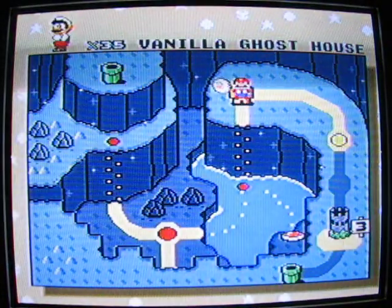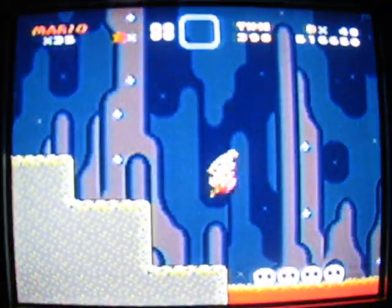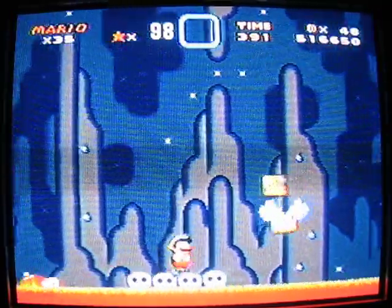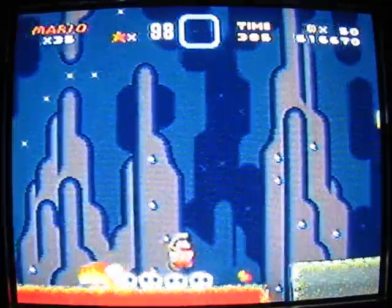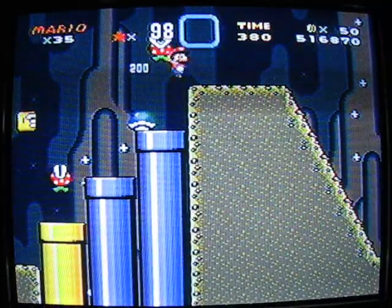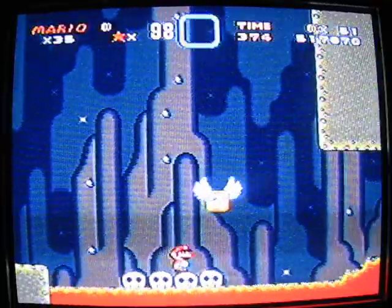And let's go to Vanilla Dome 3 — this only has one exit, so let's go. Ooh, lava! I love lava. Does that mean there's going to be some Blargs? Yes, there's a Blarg. See the ice and the lava? You can spin jump off those, by the way — let's see if I can do it. And you can also spin jump off of piranha plants — just not when your head directly hits them like that.